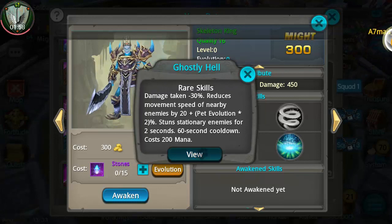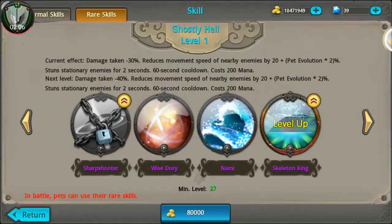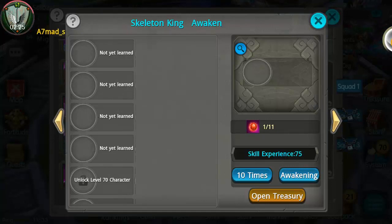Let's take a look at his rare skill right now — it reduces damage taken by 30%. Let's see what it goes up to. It's going to increase the damage taken reduction percentage — 60%, 70% — a total of 70% damage reduction. That is going to be awesome.